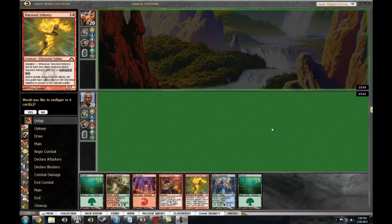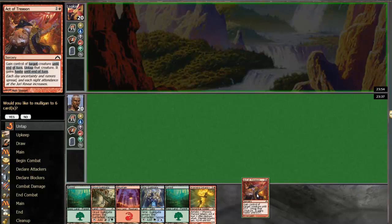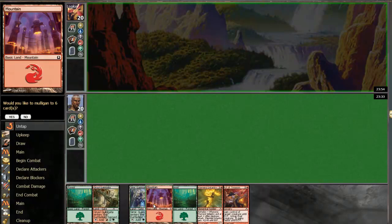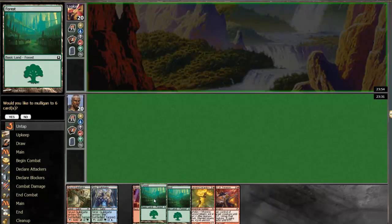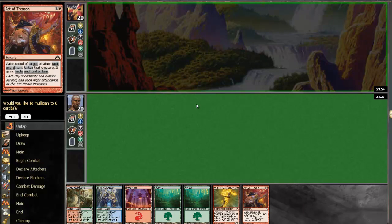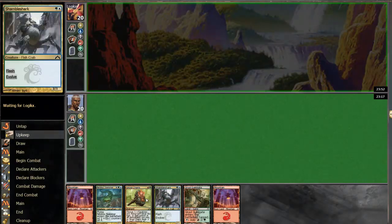Alright, we're back for round two. This hand is pretty loose. We need to basically draw all spells. We do have our colors, although this is pretty much blank until late game. I think I'm going to mulligan this. Not what I'm wanting to do, but I'm going to keep it.